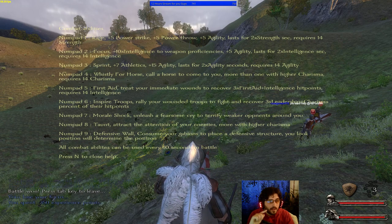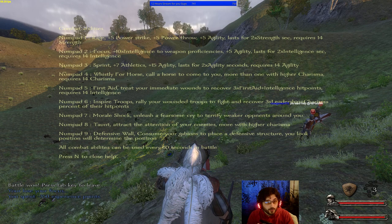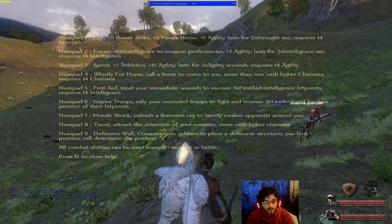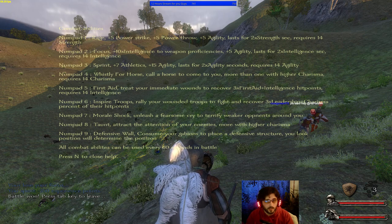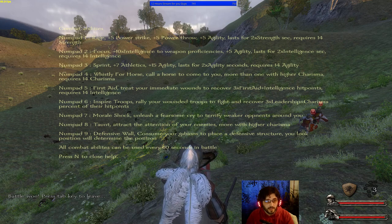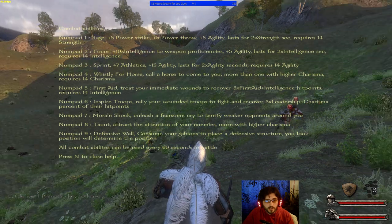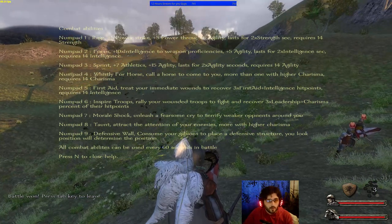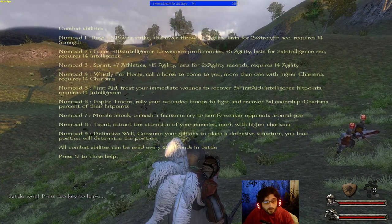Inspire Troops will heal your troops around you a certain percentage of their hit points based on your leadership and charisma. Morale Shock lets you make a fearsome cry and cause enemies to run away from you.